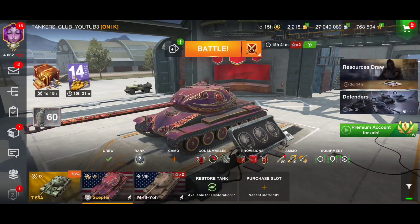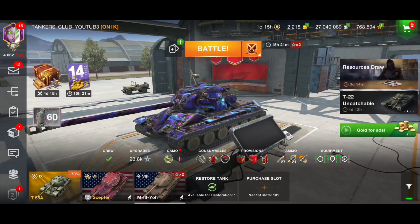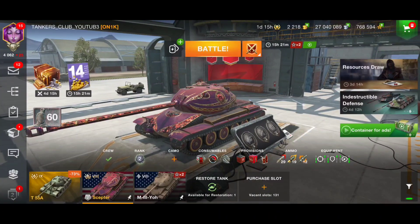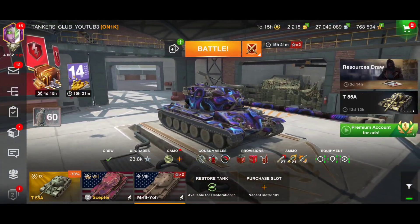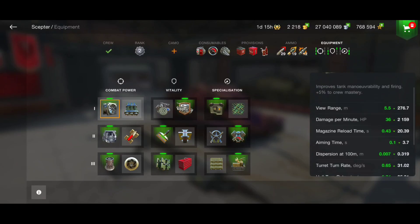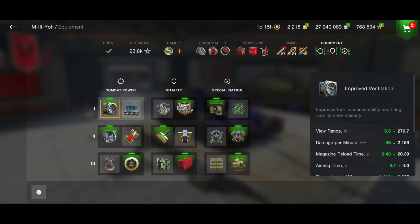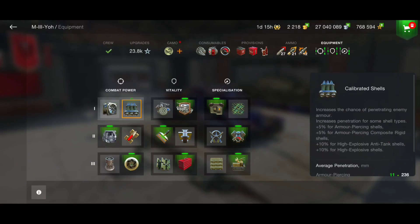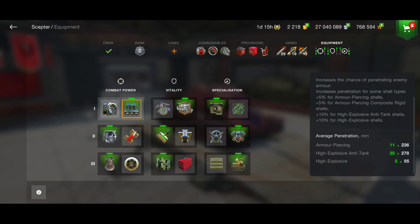To be honest, this tank is a copy-paste of the tech tree M3 Yo — it's only a premium, so we can earn more credits with it, but the rest is all the same: same armor, same looks. On paper it has the same DPM, same penetration, same speed, same rotation, same everything. For example, DPM is 2159 for the Scepter and also 2159 for the M3 Yo; penetration 236/278 on both.